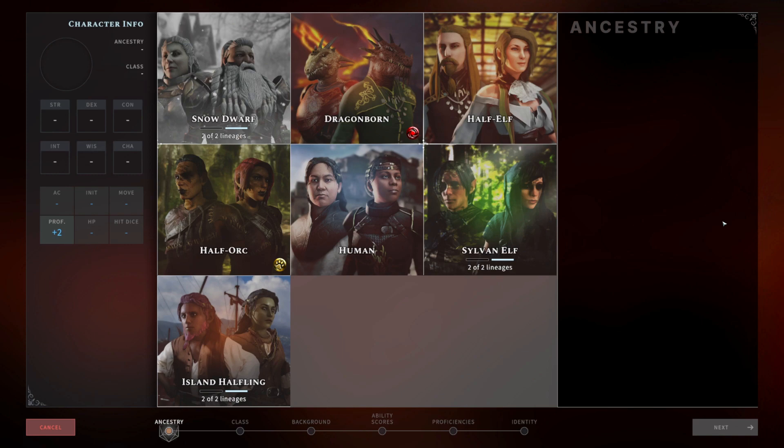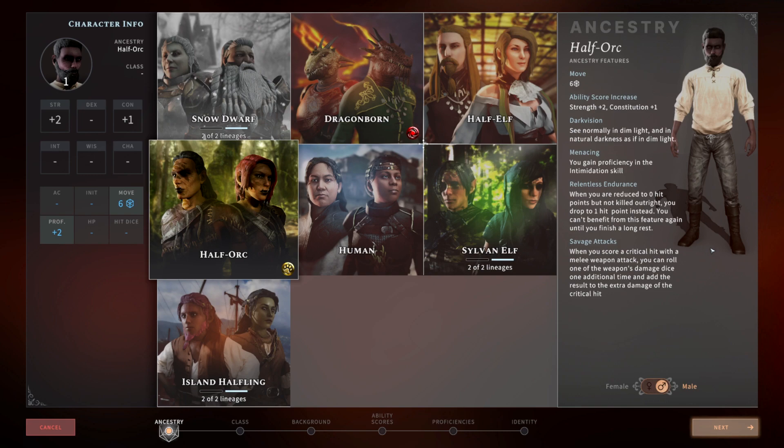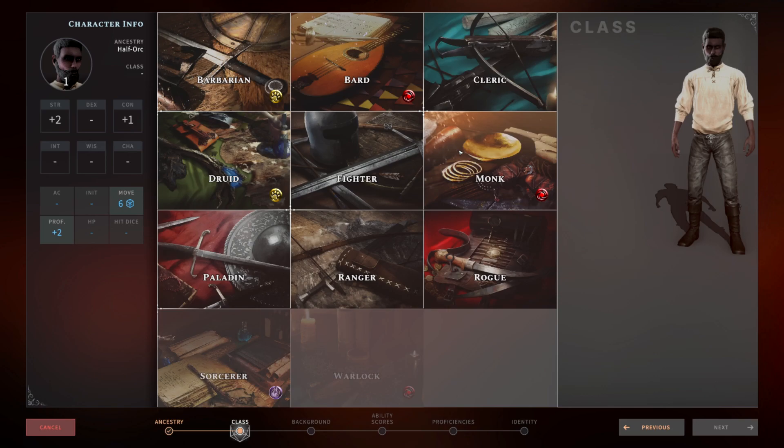First thing, you've got to pick your ancestry. You can go several different ways. My favorite is the half-orc for two reasons. He is your tank so you're going to want Relentless Endurance in case you do go down — you can go down to one hit point and have a chance of being brought back to life. In addition, Savage Attacks adds additional crit damage with another crit roll. Since you're going to be critting with your sneak attack, you get additional rolls on both your sneak attack and your regular die, adding a giant amount of damage when you crit.